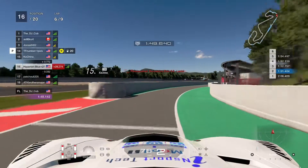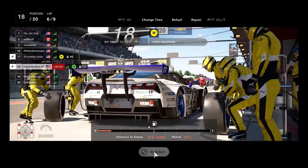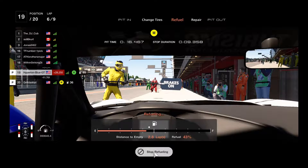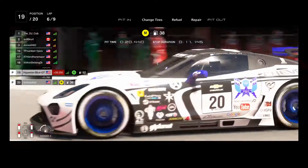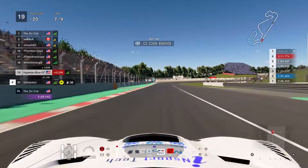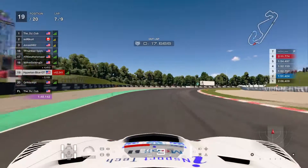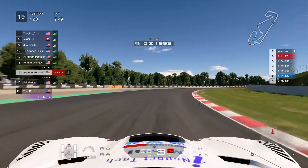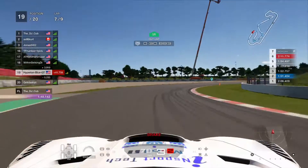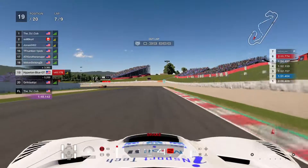Colchino passes me. Calling for a refuel and changing to medium compound tires. Getting prepared to go with 50% fuel. Pressing forward on the pedal on the tire strategy — doing it perfectly. Very hard to get back up — many other drivers are desperate to reach the top positions and podium.